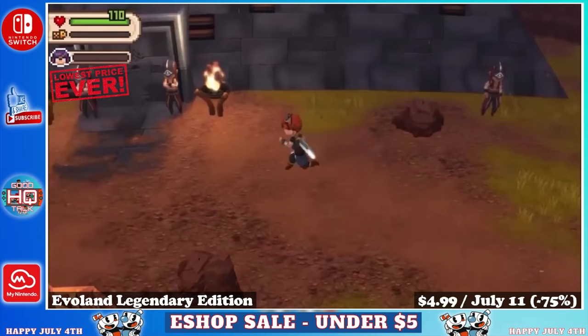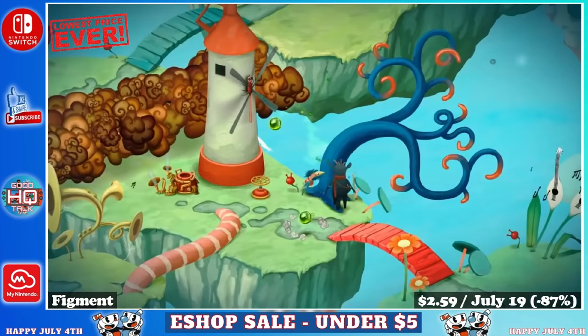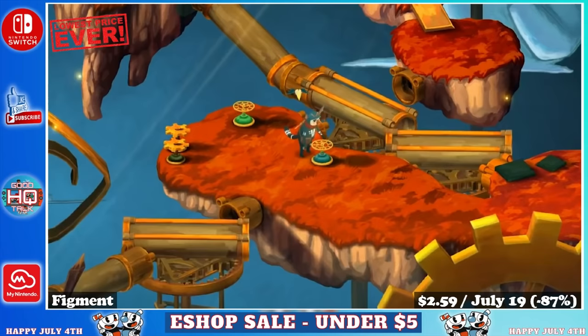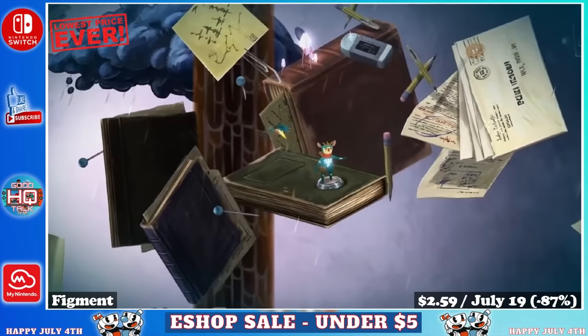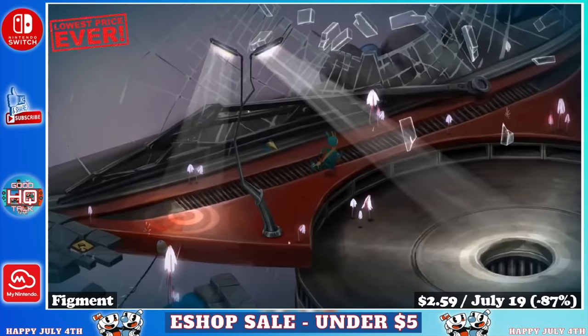Next up we have Figment, a single player 3D isometric adventure game with some action elements, and a main story of roughly 5 to 7 hours. The hand painted world and peaceful soundtrack were the biggest draw for me. It plays very similarly to Bastion or Transistor. The whole game takes place inside the mind of a young man who's been in an accident and fallen into a coma, so you play out the events of his imagination and solve puzzles along the way. Figment is on sale marked down 80% until July 19th for just $2.59.